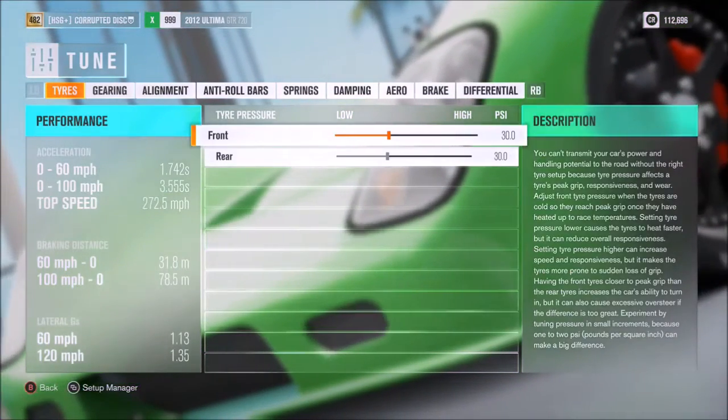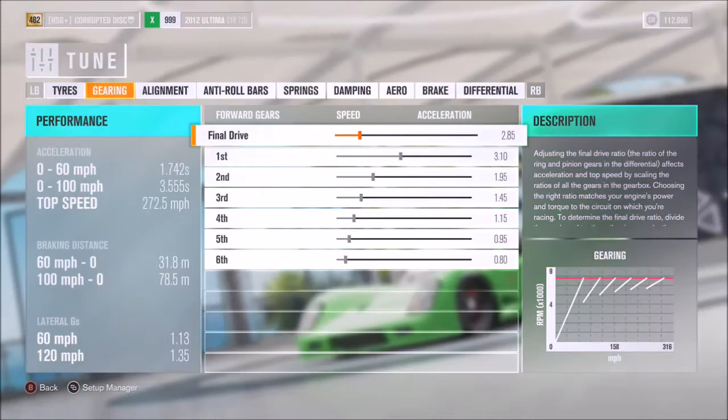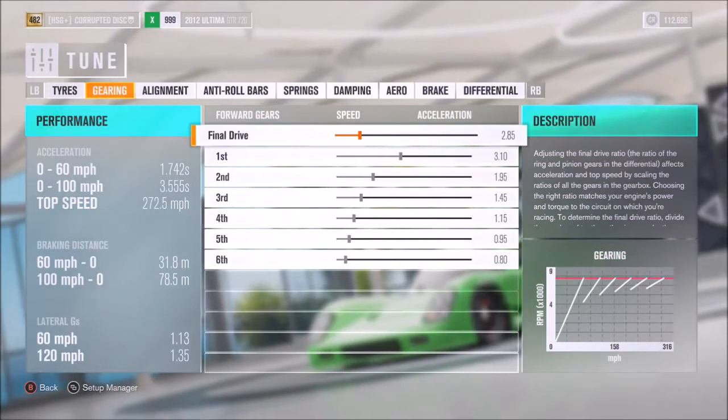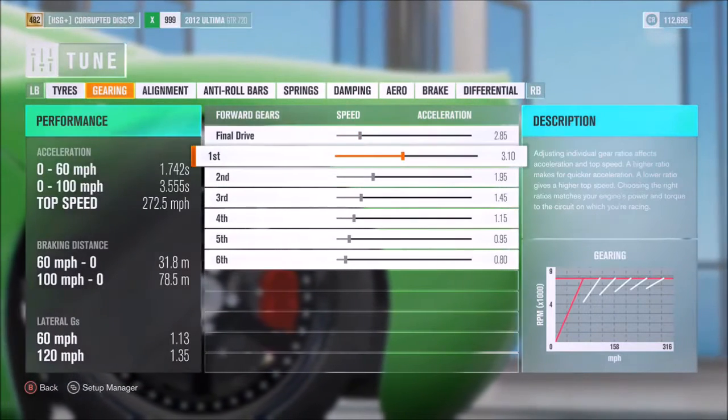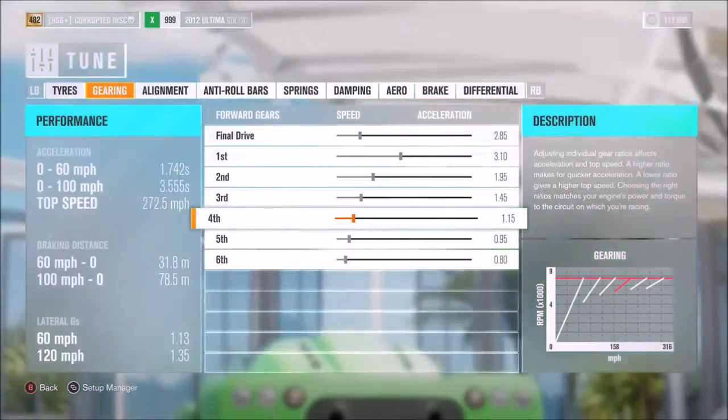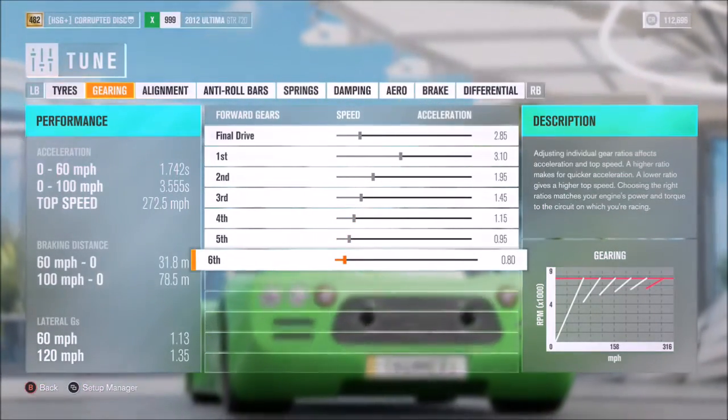As far as the gearbox, I would recommend a final drive of 2.85, then individual gears of 3.1, 1.95, 1.45, 1.15, 0.95, and 0.80.